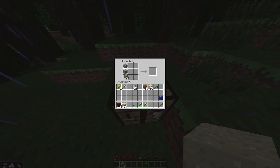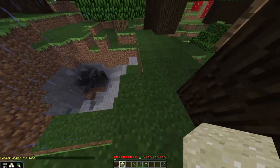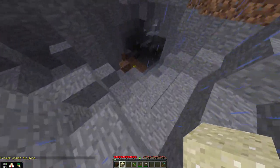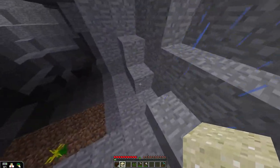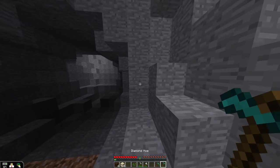You need eight cobblestones. Eight cobblestones? Yeah. Okay, so I'm going to go get some mining going on here. This is some cobblestone right here. Let me get my diamond pickaxe. And how many do I need? Eight.